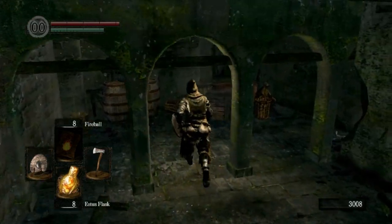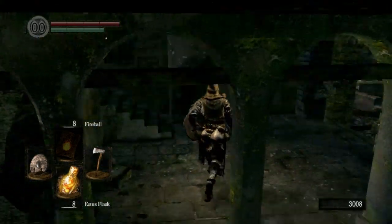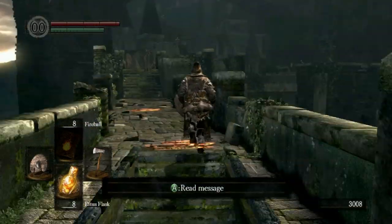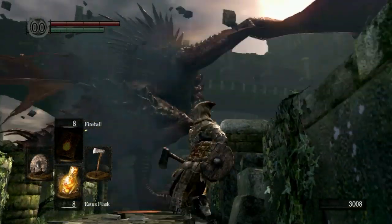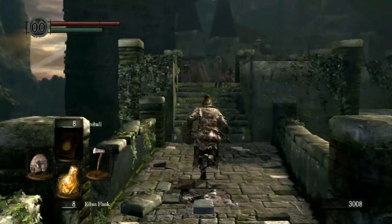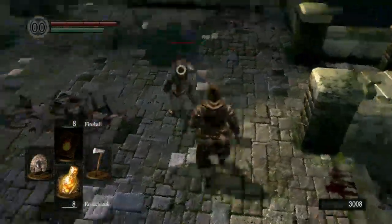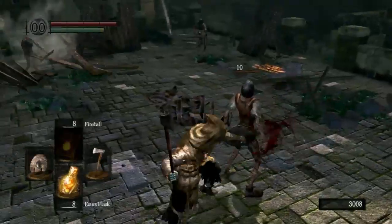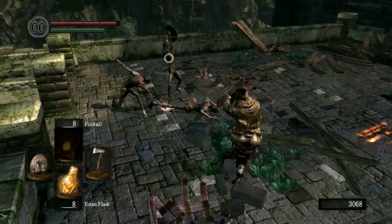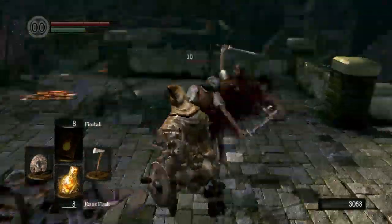Once you step through here, there's an item right over here before you head up the stairs — another soul item. Then head up the stairs to the right. A dragon will come, but don't worry, it's not going to kill you yet — we'll deal with him much later in the game. Right now we're only dealing with these guys. Watch out, there are some archers trying to shoot you — there are two guys coming after you and archers shooting at the same time, so that's pretty annoying.